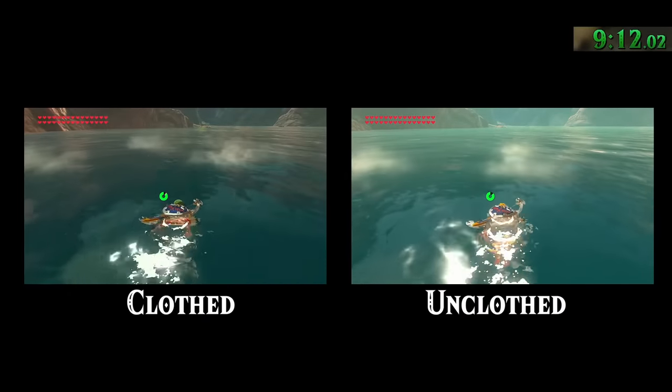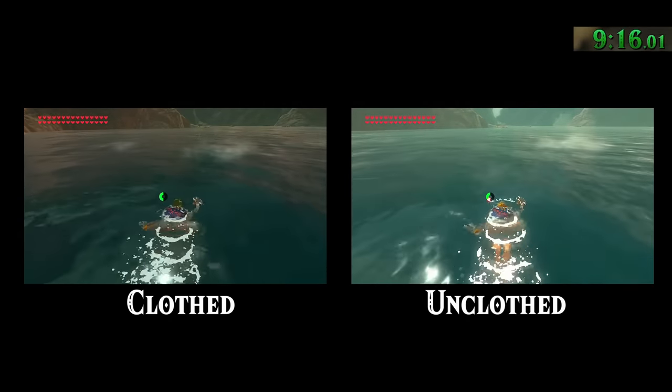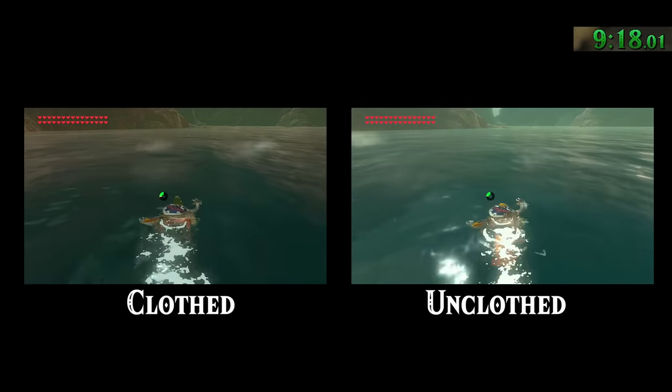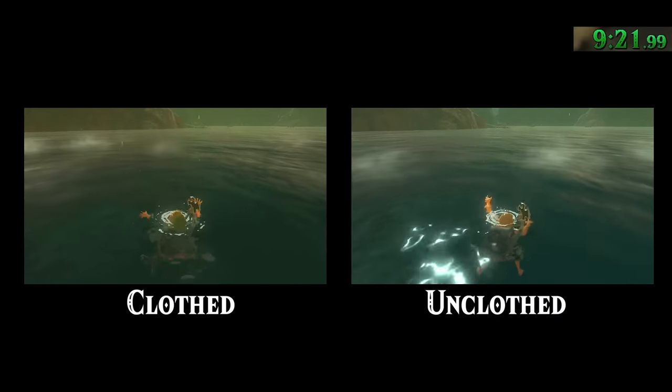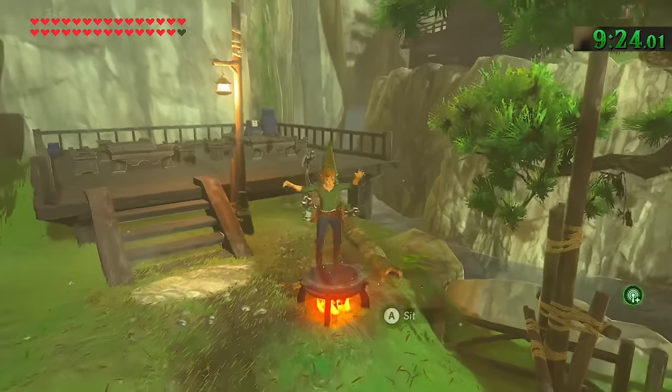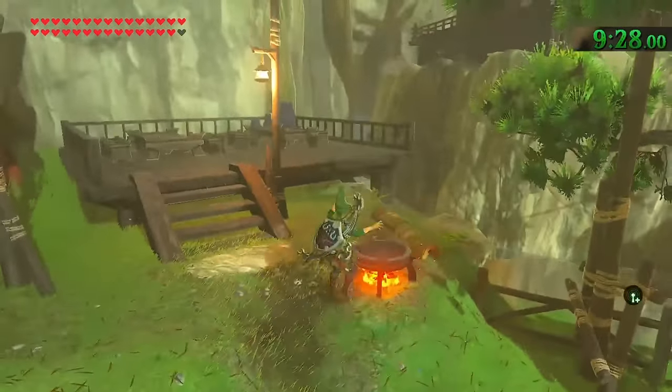When you're swimming around without any clothes on, Link has a slightly faster swimming speed. If you've ever tried swimming around fully clothed versus skinny dipping in real life, you'll understand the difference is significant. You cannot jump right on top of a cooking pot — the game just absolutely will not let you do it.